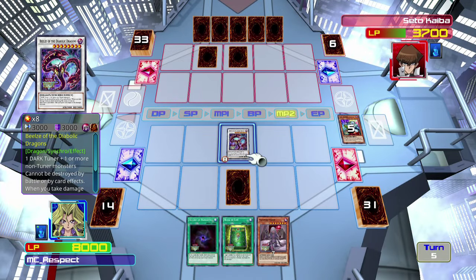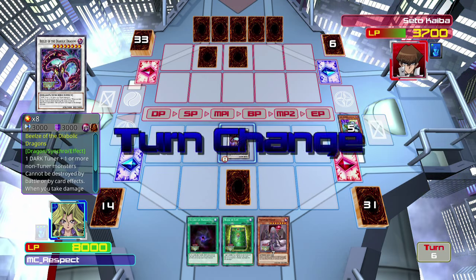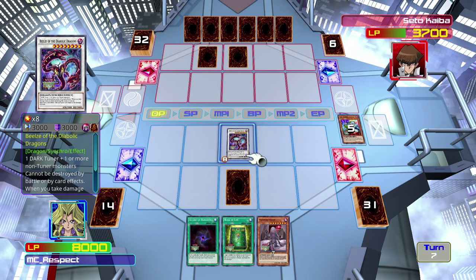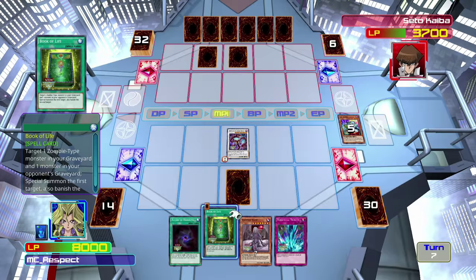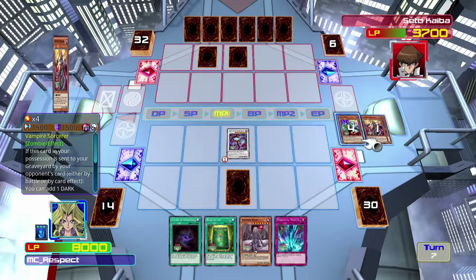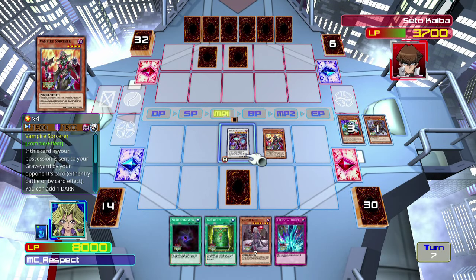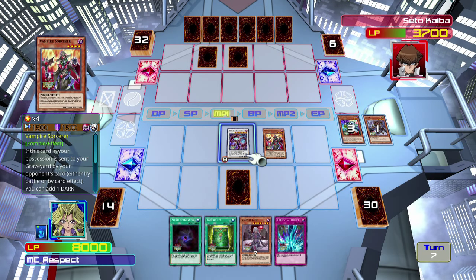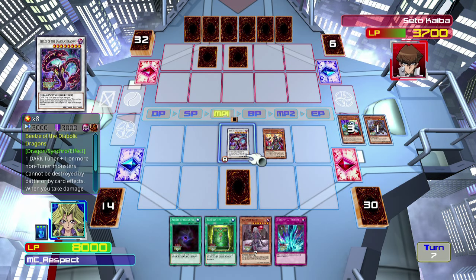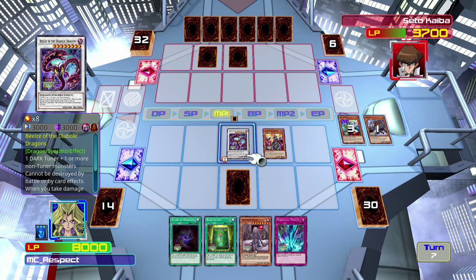His entire effect is that he cannot be destroyed. So let's say Kaiba manages to summon a 4,500 attack Blue-Eyes Ultimate Dragon — that card cannot be destroyed by battle or by card effects. So anything like Mirror Force, Raigeki, Dark Hole — any monsters with higher attack power — if he summoned a Blue-Eyes White Dragon, which has 3,000 attack just like Beelze, Blue-Eyes White Dragon would be destroyed and this card would stay on the field. So it cannot be removed, it cannot be destroyed.